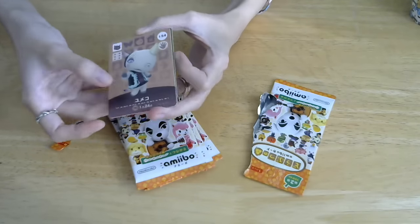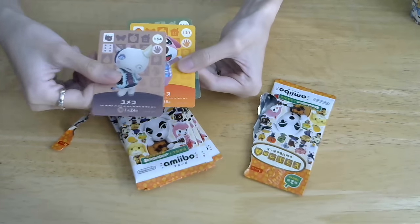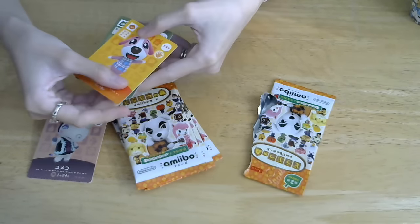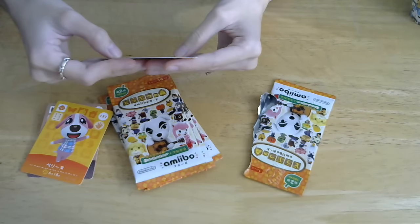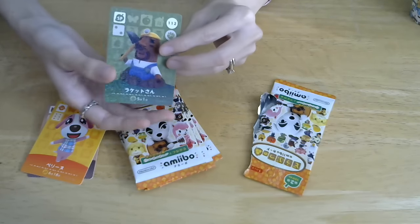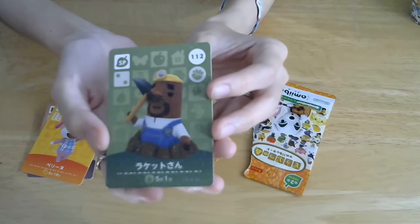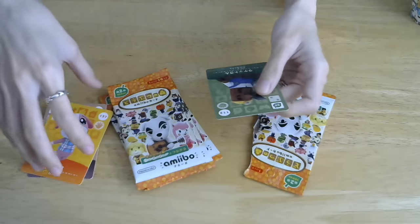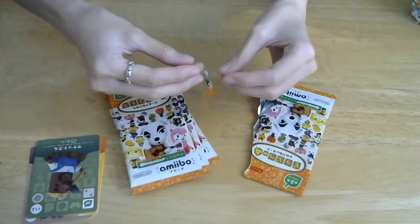So we have a new girl — you could call her kind of like a gothic style. As you can see, her number is 154. And our rare is going to be... what is that? Uncle of Resetty — Raketo-san. The foil is really nice. His face is so good, it's different from Resetty.